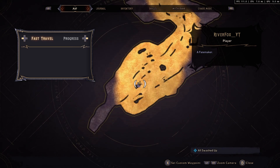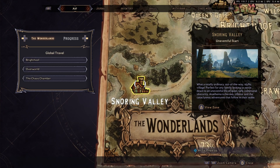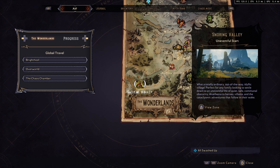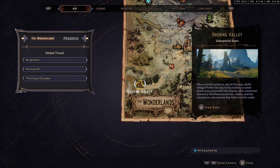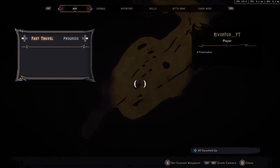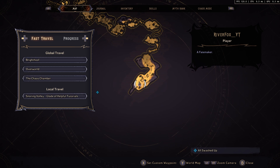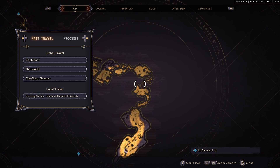In order to get this weapon you are going to need to go back to where it all began. The very first area you come into when you start playing Tiny Tina's Wonderlands is Snoring Valley. There is only one fast travel point in Snoring Valley and that is right at the start — the Glade of Helpful Tutorials.